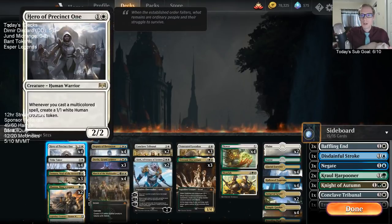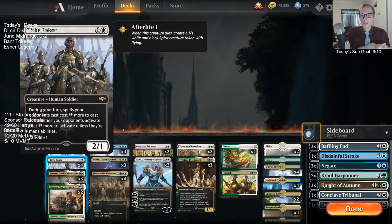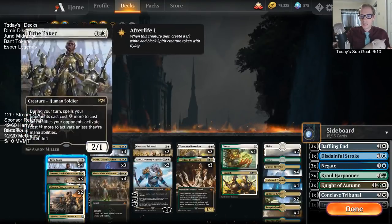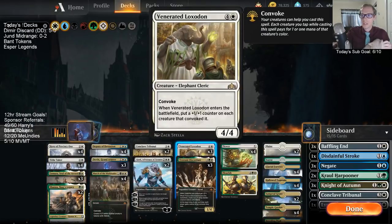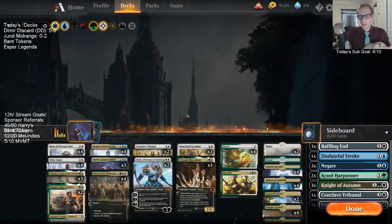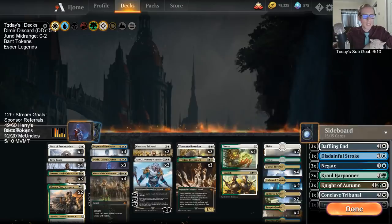We're trying to go wide. The core of the deck is the two-drops: Hero, Tithe Taker, Amara, Shauna — that's the core. Start getting those things out, then convoke some Venerated Loxodon, some Conclave Tribunals, March to the Multitudes. Get our convoke spells, go really wide very quickly and kill the opponent. That's our plan.